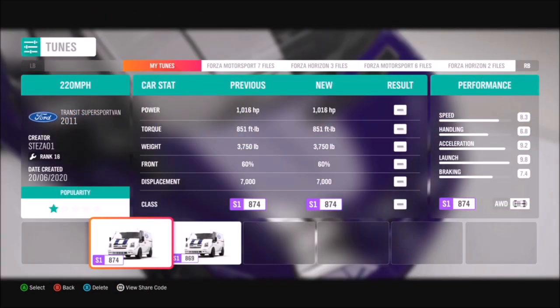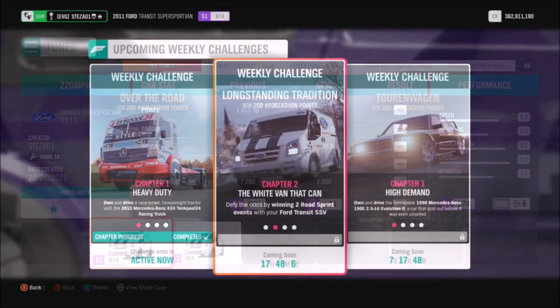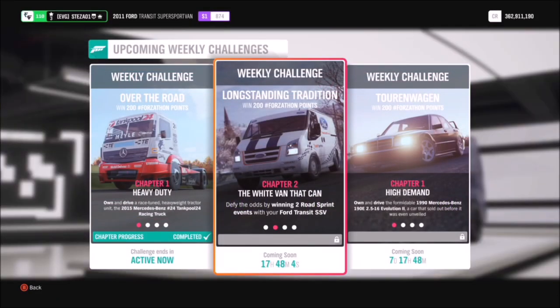I've created a tune for you guys to use as well if you want to. You don't really need a tune for these challenges, but it does make them a bit livelier. The share code for that was just shown on screen and it's called '220 Mile An Hour.'